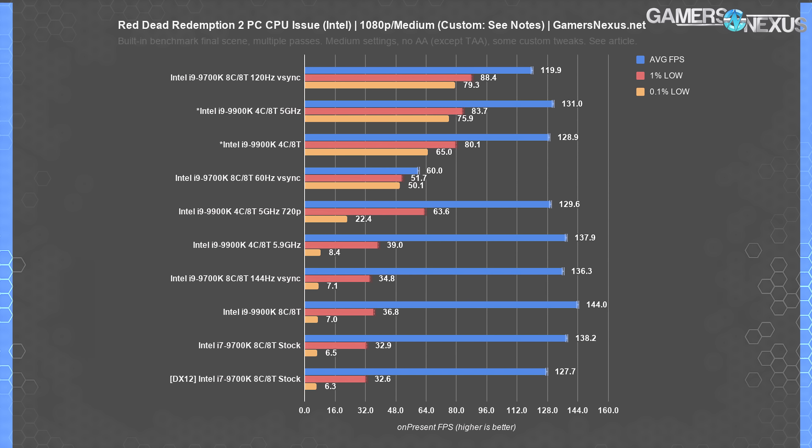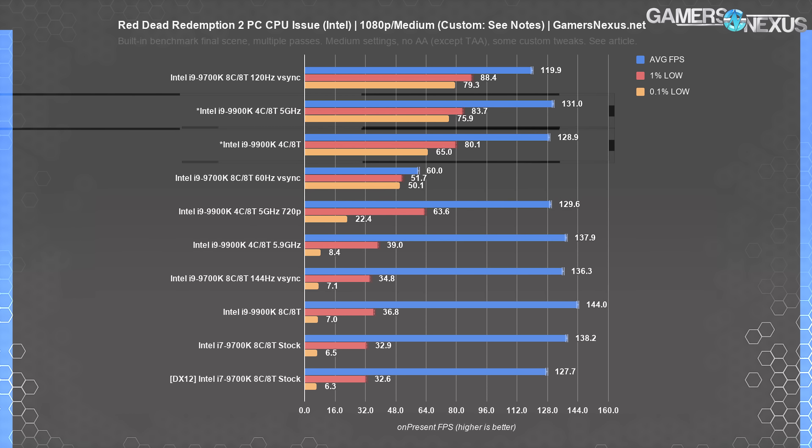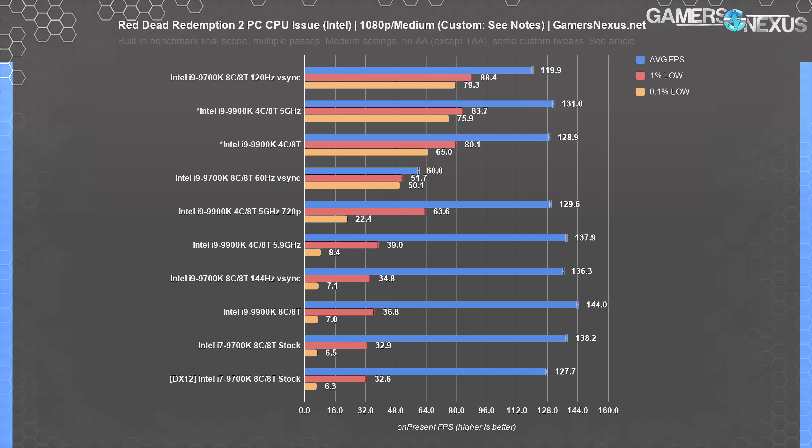This chart is sorted by 0.1% lows, highest to lowest. An asterisk indicates that stuttering did occur intermittently but was not reproducible regularly during our test pass recording period. In order to get the four-core, eight-thread 9900K configuration to consistently stutter, we had to make up for the loss of computing power by overclocking the CPU. Remember that eight-core, eight-thread will perform better than four-core, eight-thread even at the same frequency, so there's a loss there too.